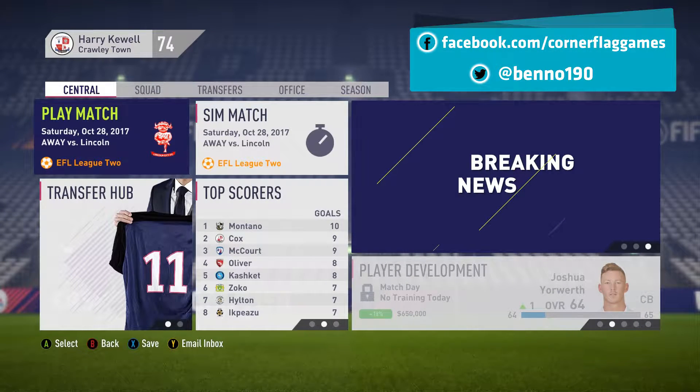Hey guys, Ben here from Corner Flag Games and welcome to episode 9 of the Crawley Town Road to Glory Career Mode. A little bit different in today's episode — we have 3 games. The first is away in EFL League 2 to Lincoln City. The second is at home to Forest Green Rovers, managed by SparringDK, a fellow YouTuber and good friend of mine doing a current manager career mode with Forest Green. I'll leave his channel link in the description. And for our third game, we're away in EFL League 2 to Wickham Wanderers. Without further ado, let's get into the first game.